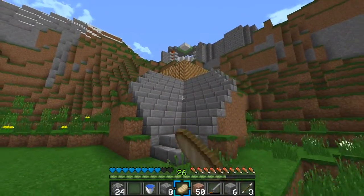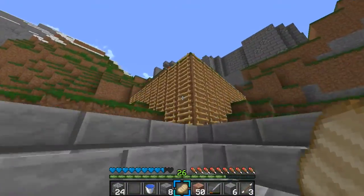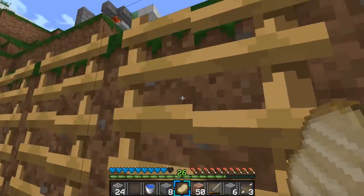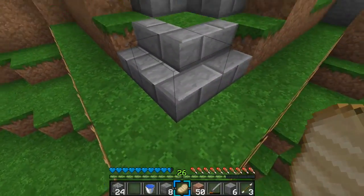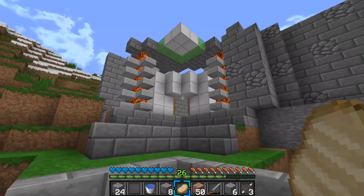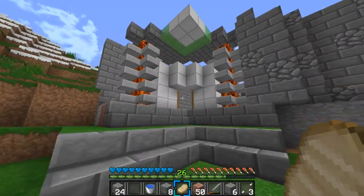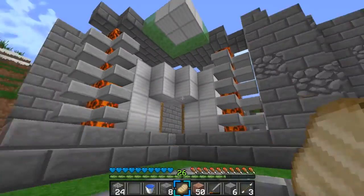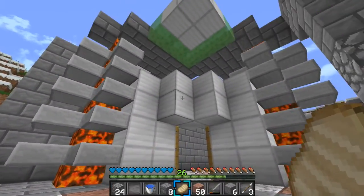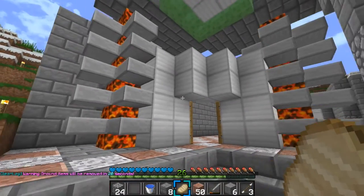I'm going to show you guys everything. I finished up the stairs. I'm going to make this look way nicer. I have the ladders here — I'll probably change this up. I might do like a slime pad that launches you up to the next set of stairs. But then here are the next stairs. I'm going to change up the look of this, but I think it looks pretty decent for now.